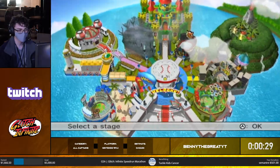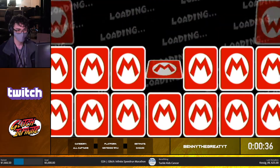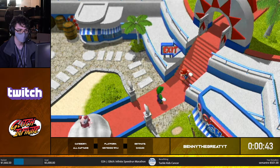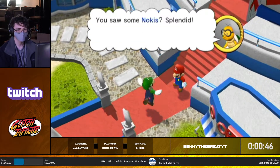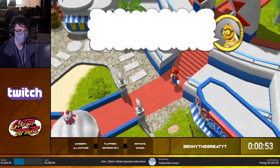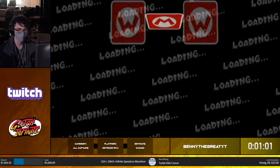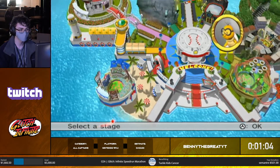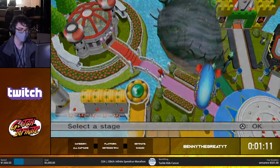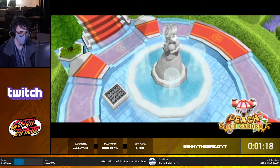To beat the story mode you need to gather a team of nine players, then go against Bowser Jr, and once you defeat him you defeat Bowser in Bowser Castle Stadium. In the overworld you're controlling Mario, one of five main captains. This all-captains category requires collecting all five captains — Peach, Yoshi, Wario, and DK — each with their own special abilities. Benny is going to Peach Gardens first since you can get Peach right away.